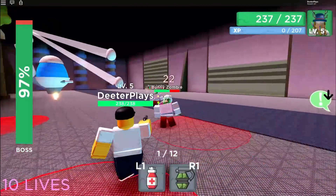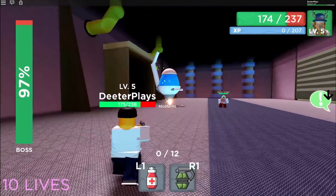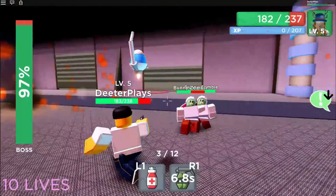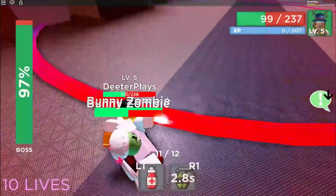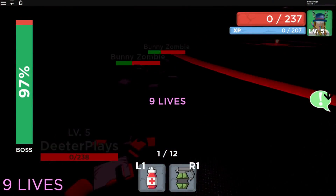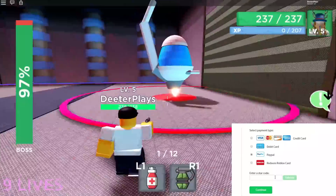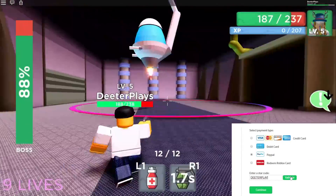It'll try to throw things at you and send some zombies at you, so make sure you take care of those zombies. There's a lot to juggle because it also bounces around and sends shockwaves — those happen often and are really hard to get away from. Fortunately you do have more lives if you die, but get used to the pattern and try to avoid the shockwaves mostly because those are pretty devastating.